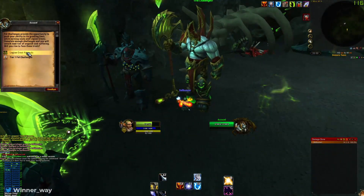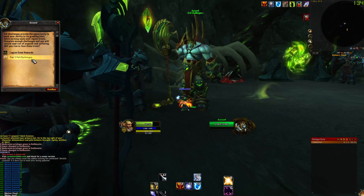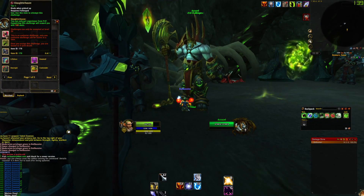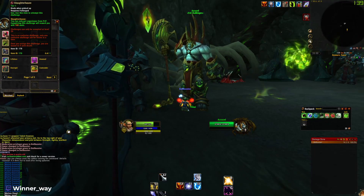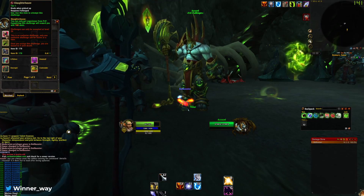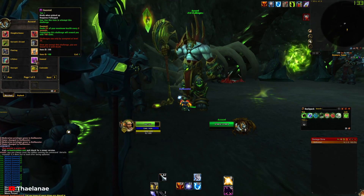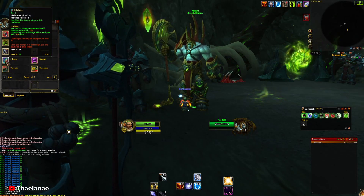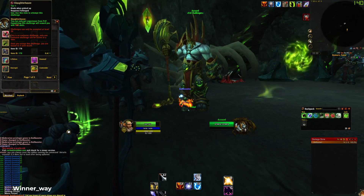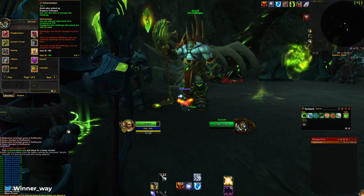I'll show you around real quick before we start our journey. This is the new NPC — these are the Fell Challenges. This menu gives you all the challenges, whereas the other menu is the rewards. The rewards are very nice — 100 swords per challenge, some of them are 50, most of them are 100. This one: you can only get experience from PvP. Tough challenge. This one: you can only get experience from creatures or PvP — so no questing.